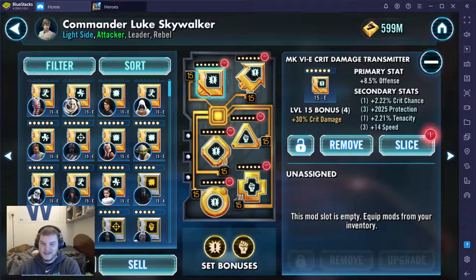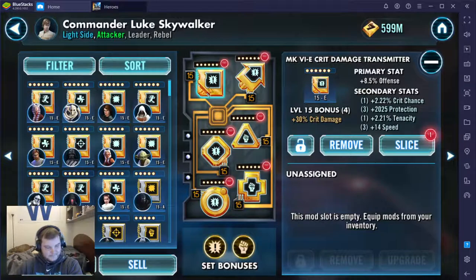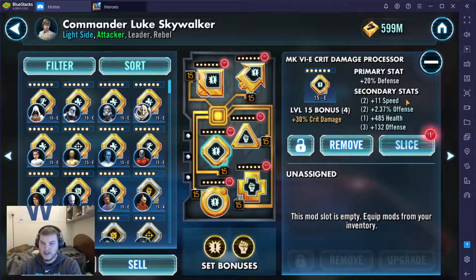So you see he has a full six-dot mod set here — the crit damage and the tenacity set. If you watched yesterday's video, you know I mentioned I thought these crit damage sets were just the way to go no matter what with characters, unless they were tanks. So we can see that here, and we kind of see me transition to completing two of the three requirements I talked about yesterday. You want to complete sets first, you want the primary stat to match, and then you want to maximize that speed secondary. So these are all going to be okay speeds: 14 here, 11 here — kind of pushing it, B minus, maybe C plus — 14 again right in that B range.